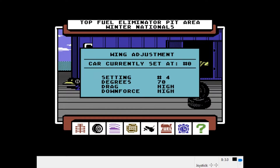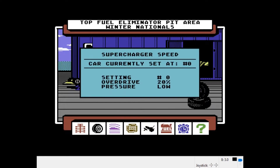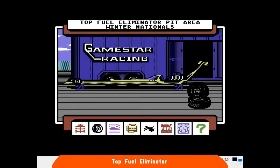È facile immaginare come in un mercato così florido come quello dei computer 8-bit, grazie anche a costi di sviluppo spesso irrisori, spuntassero giochi di qualsiasi genere. Giochi come Top Fuel Eliminator, per intenderci, che simula le corse di dragster, disciplina famosa soprattutto sul territorio americano. Fu proprio negli Stati Uniti che la Activision lo pubblicò per Apple II e Commodore 64, presentando un prodotto decisamente di nicchia, ma con i suoi meriti.